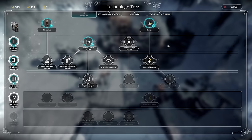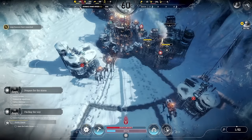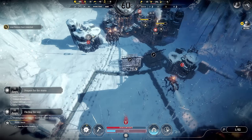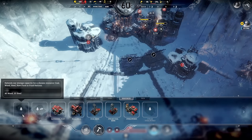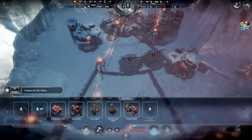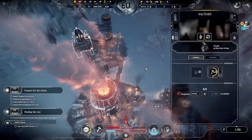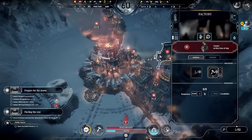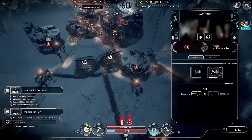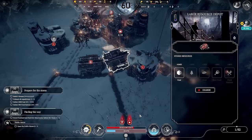Let's do generator upgrade first, and get some large resource depots down — one for coal and one for food rations. Then I want some regular resource depots to stockpile wood and steel. When's this automaton going to be built? I probably shouldn't have built that second factory — clearly not producing automatons as fast as I thought.